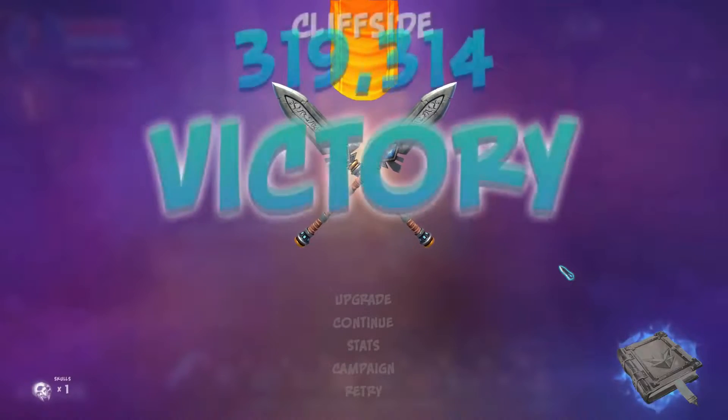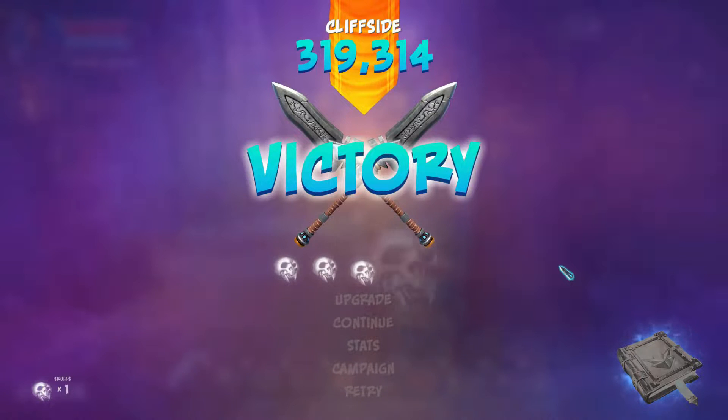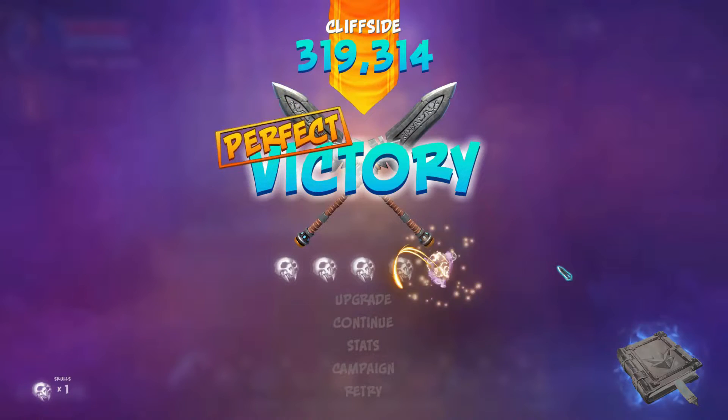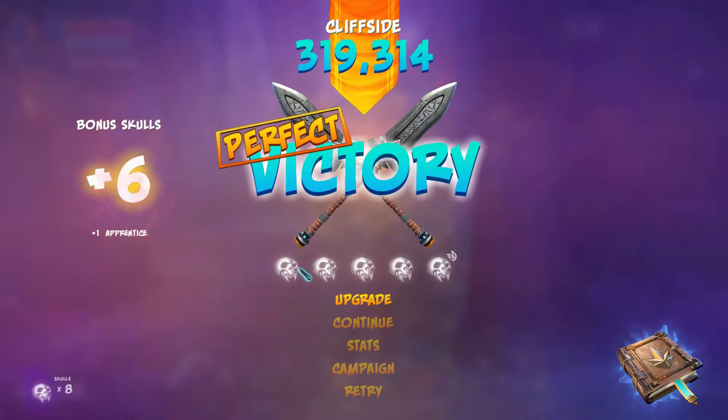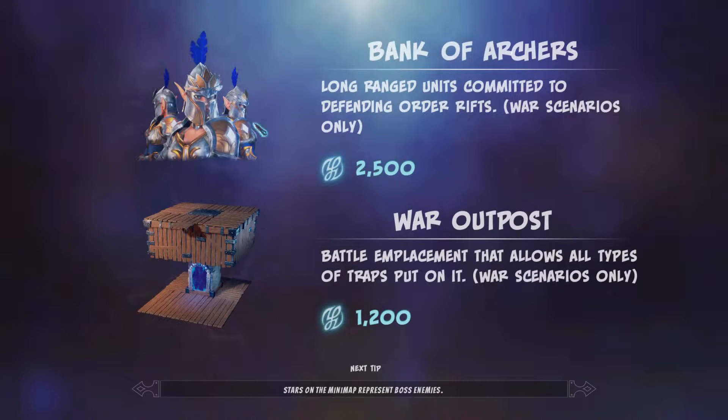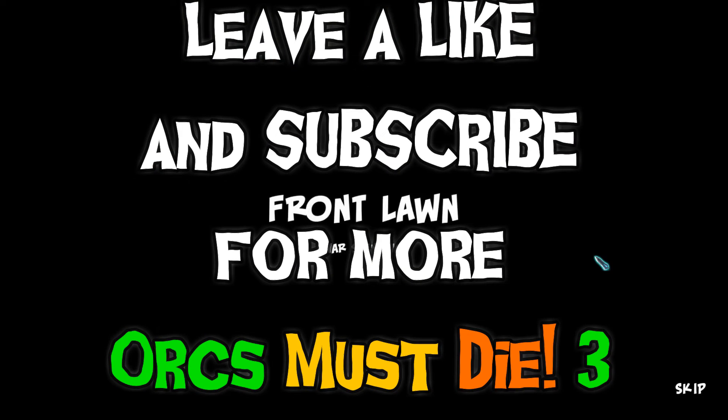We did Close Quarters and Cliffside. In the next episode, it'll be our next war scenario. We will get the Bank of Archers, the Outdoor Trap, and the War Outpost — a battle emplacement that allows all types of traps to be put on it. Awesome — that'll be in the next scenario. Thanks for watching everybody. Stay safe, survivors.